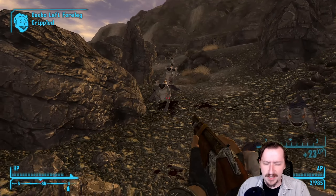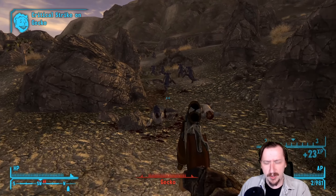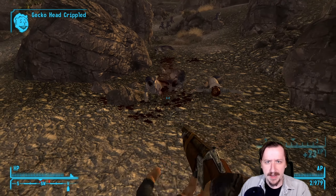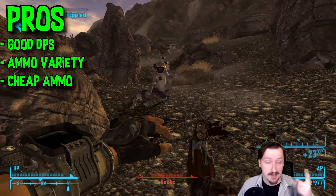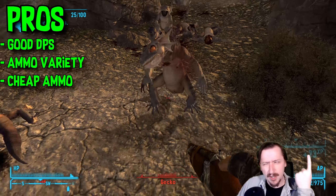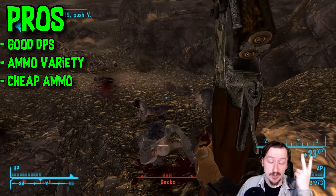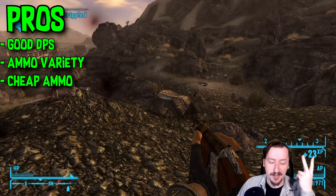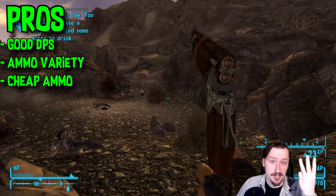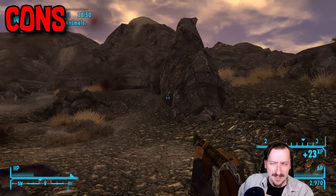It doesn't break super fast. All around, the Caravan Shotgun is pretty decent at kind of everything, especially towards the early game, as long as you're okay with 2 shots and then a reload. For the basic pros: it has pretty good DPS, okay damage, and 20 gauge is really nice — very versatile. A lot of ammos in New Vegas are set up this way, and this one has very cheap ammo. You can buy and make a lot of 20 gauge pretty early on.